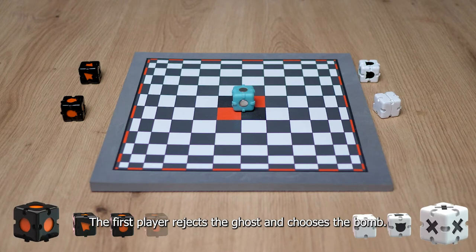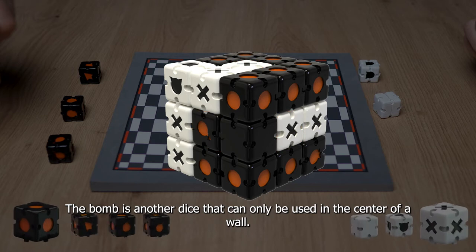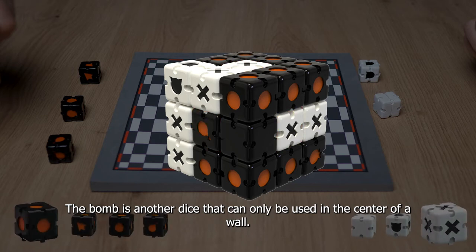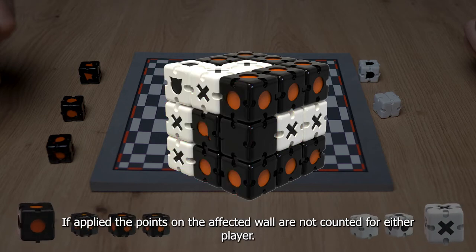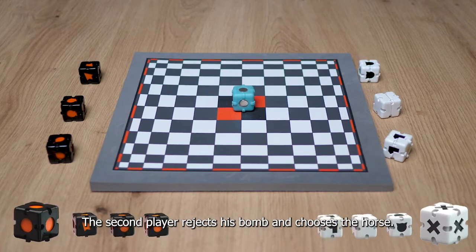The first player rejects the ghost and chooses the bomb. The bomb is another dice that can only be used in the center of a wall. If applied, the points on the affected wall are not counted for either player. The second player rejects the bomb and chooses the horse.